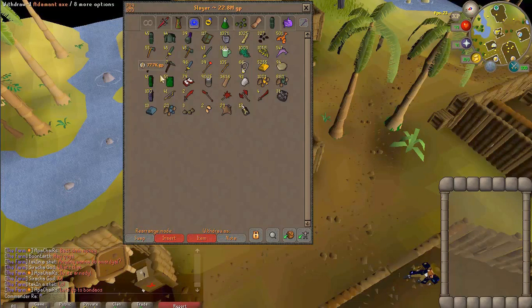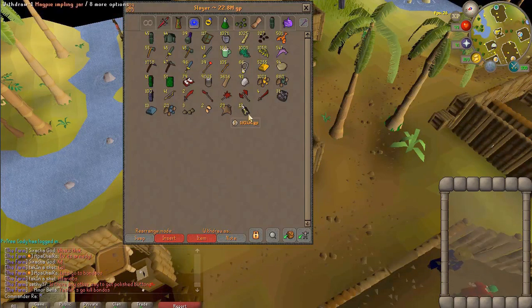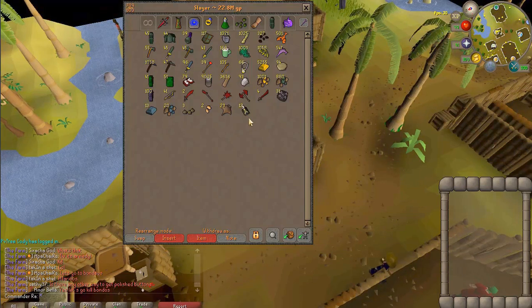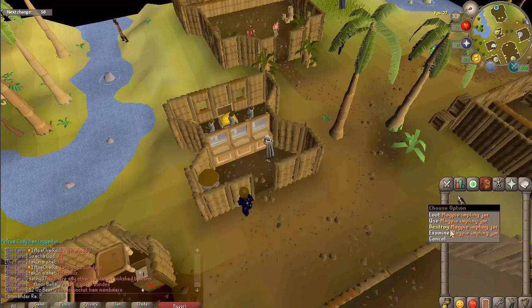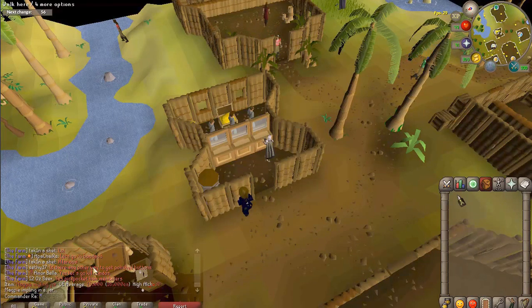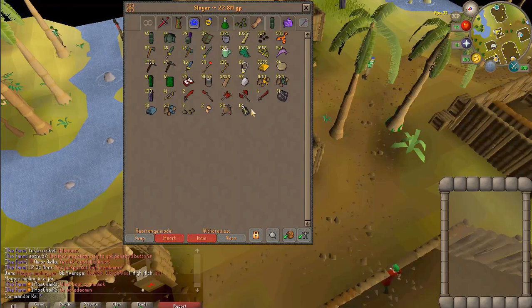Here's what I got from the implings themselves. The magpie implings I caught with the leftover impling jars from looting all the Eclectics. I catch magpies because I can catch them — and they're 16k each! So if I find them and catch them, that's money. That's 200k right there alone.